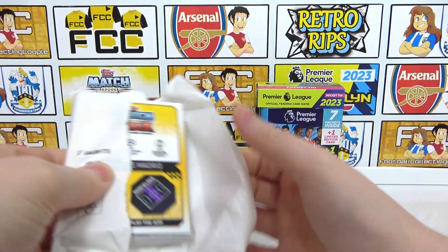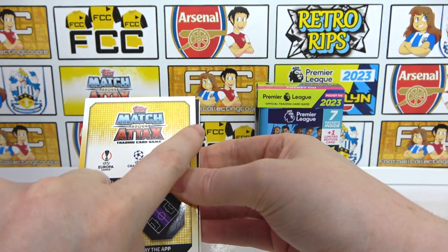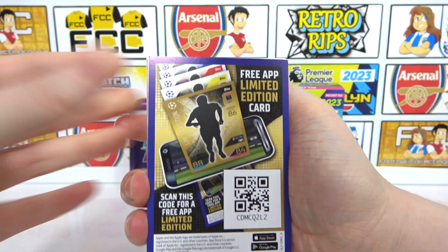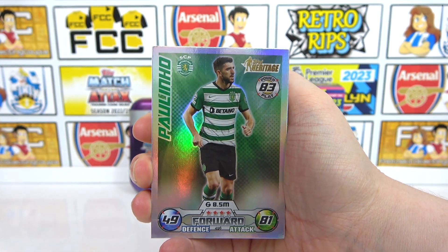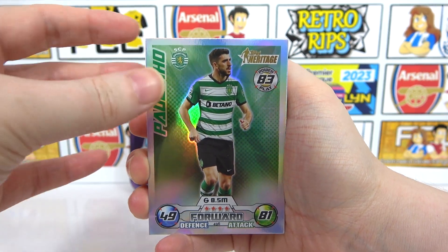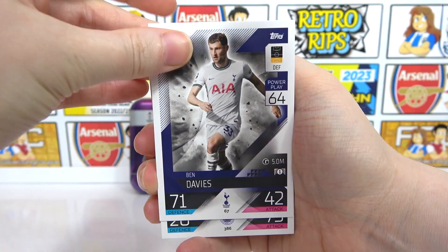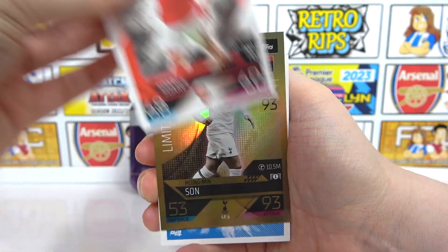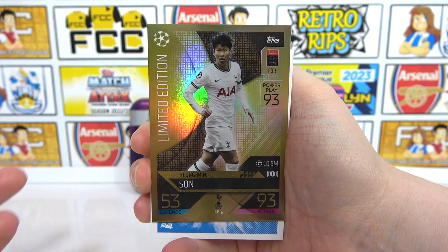There's the code — go ahead and take that, and let us know what you get in the comments. We have Paulinho as the Heritage card to kick things off — a nice shiny start. Then we have Ben Davies, Kent, Cedric, and a Gold Limited Edition. We have Son in this tin — that's cool. Then we have the Inter Milan badge and a Ruby.